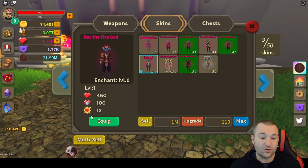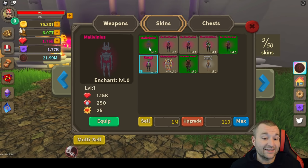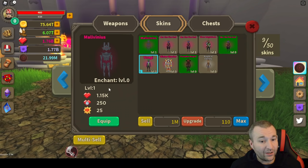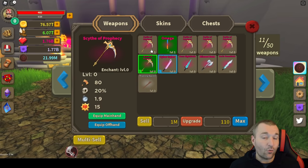At level one, Beck the Fire God gives 12 experience boost. Malavinius gives 25 — so it's actually more than twice as good. Something else these skins do is give a slight experience boost as well. It's not displayed anywhere, but the developers told me that the skins give a slight experience boost in addition. The weapons, when forged, also give you a boost — but in Soul Gems. It's an additional Soul Gem multiplier, and that's what makes these really awesome.